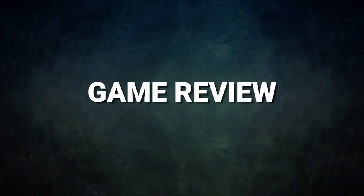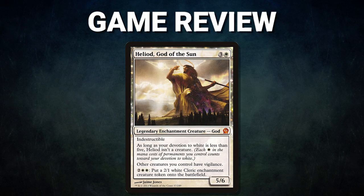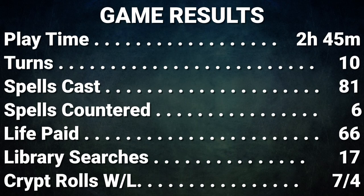Ladies and gentlemen, what a game. Congrats to Charles on his well-fought win. Charles did what Charles does best, playing his hand and stax pieces exceptionally well. He bided his time and fought through four Cyclonic Rifts. He gained huge mana advantage through cards like Ancient Tomb, Nykthos, and Serra Sanctum, and was able to translate these into well-timed stax pieces.